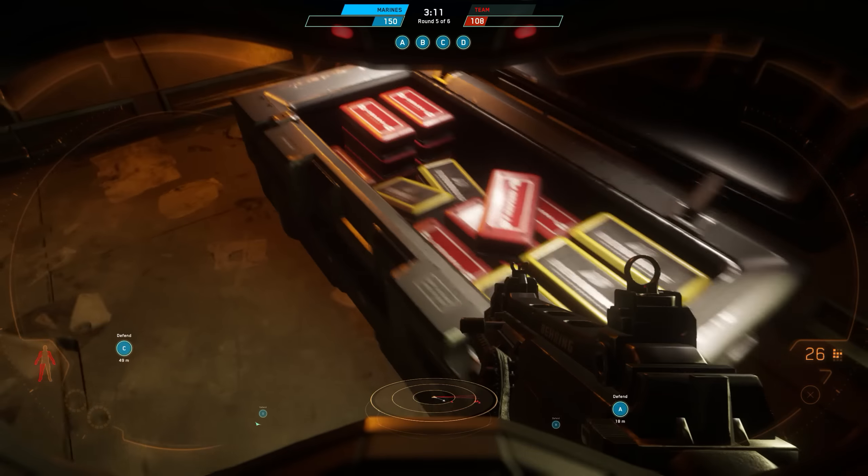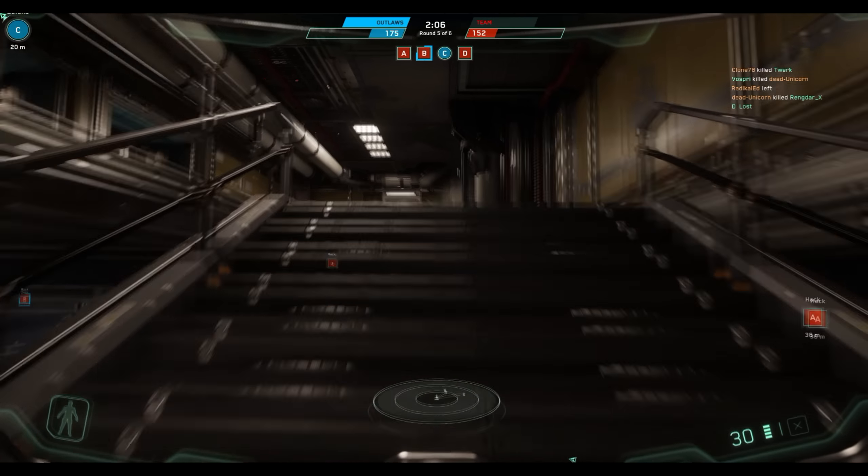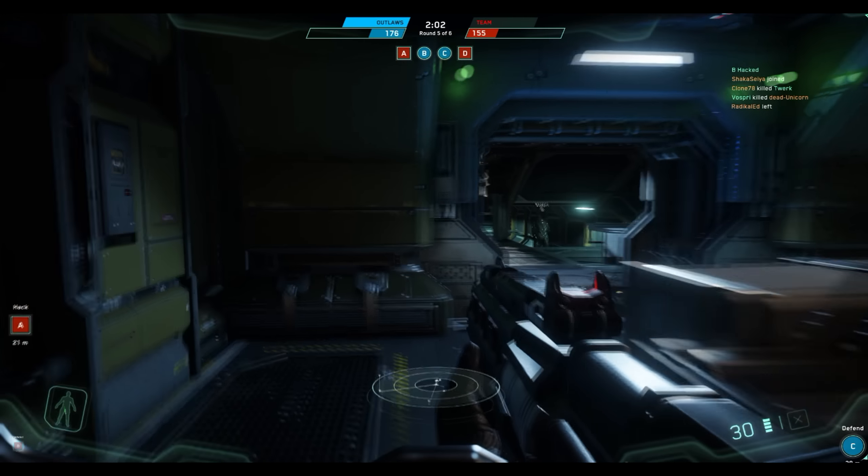On the automatic rifle there are three fire modes. The default is automatic — hold the trigger and it fires until you're out of ammo. Then there's burst, which fires three-round bursts — probably my favorite option. The third is single shot. There's no current indicator for which mode you're on, but they cycle in that order using the C key: once for burst, twice for single shot, three times back to full auto.